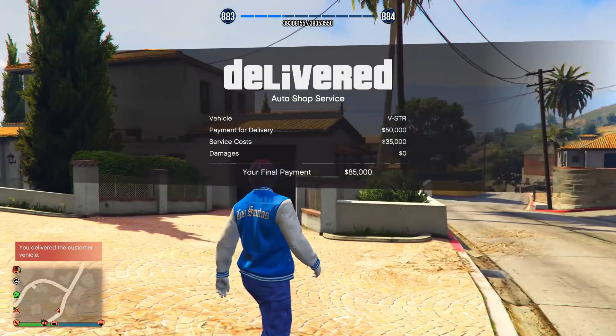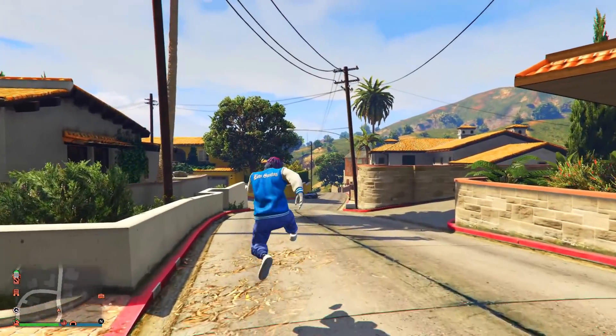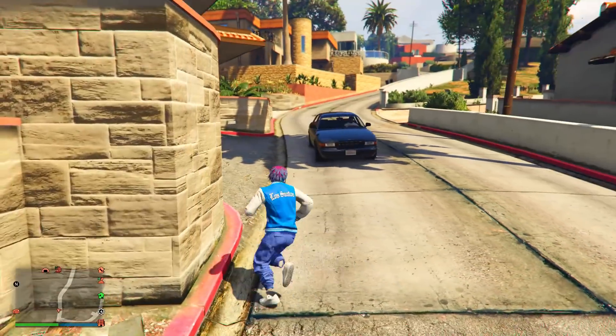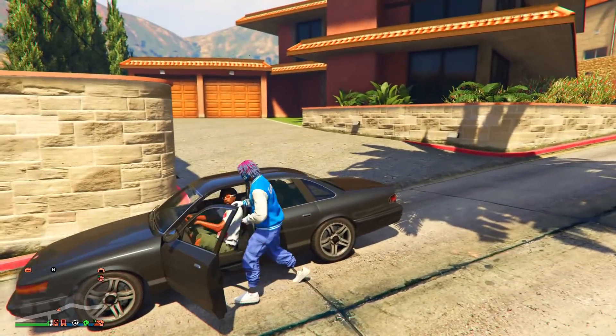Once you deliver to the yellow circle without crashing, you get paid $85,000 — and that takes no longer than three minutes. You can do this twice since there are two vehicles in your Auto Shop, then wait 10-15 minutes for new vehicles to spawn. Do it every time a vehicle appears inside your shop.